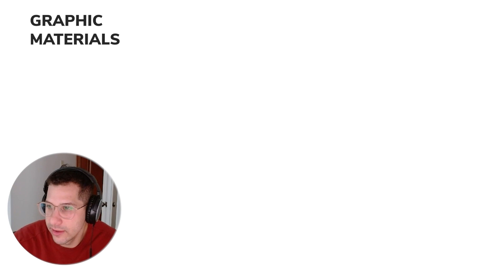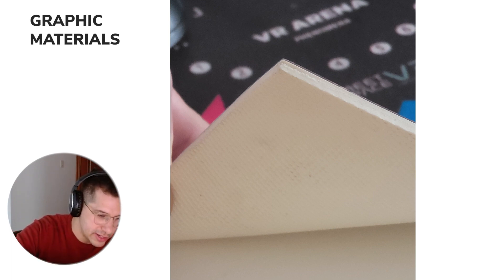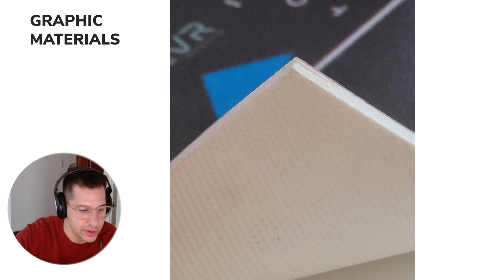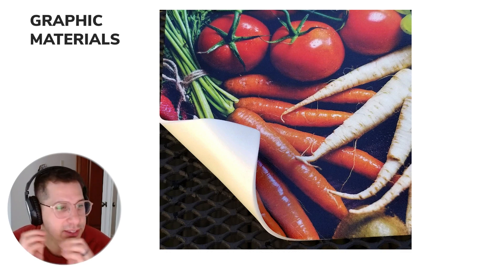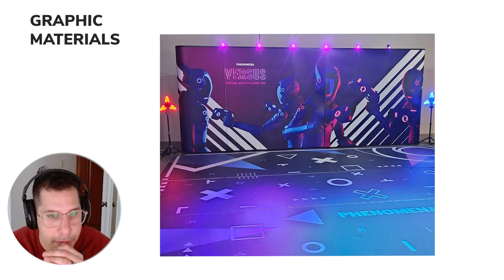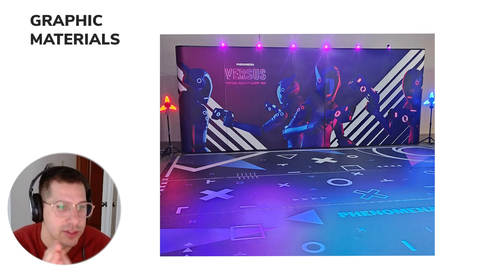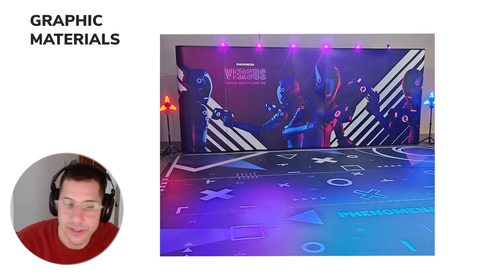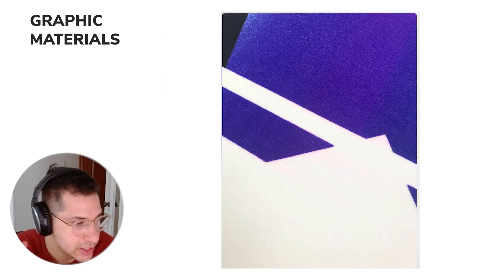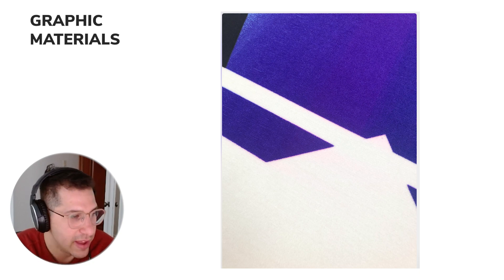The next vinyl flooring I'd recommend is top print. With top print, they print the design and add a very thin plastic coating so it's scratch resistant, and underneath it's a little bit spongy so it doesn't move much. That's a very good, cost-effective solution, but it's a little bit less resistant — after a year or two of wear and tear you start seeing scratches. It's really good if you're looking to save some money and still have a really good floor.